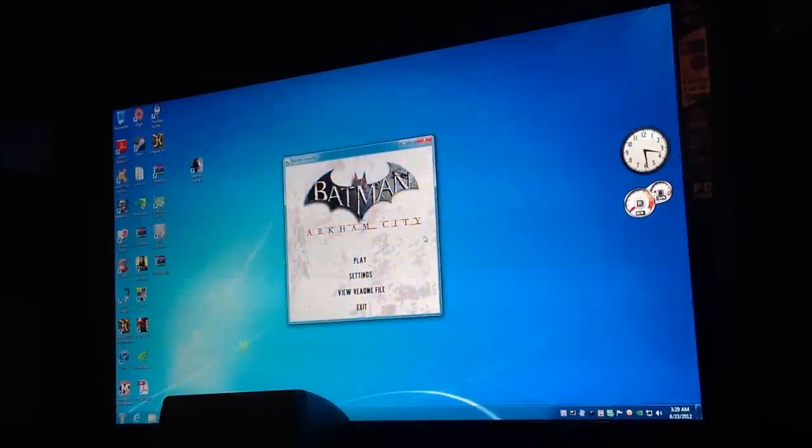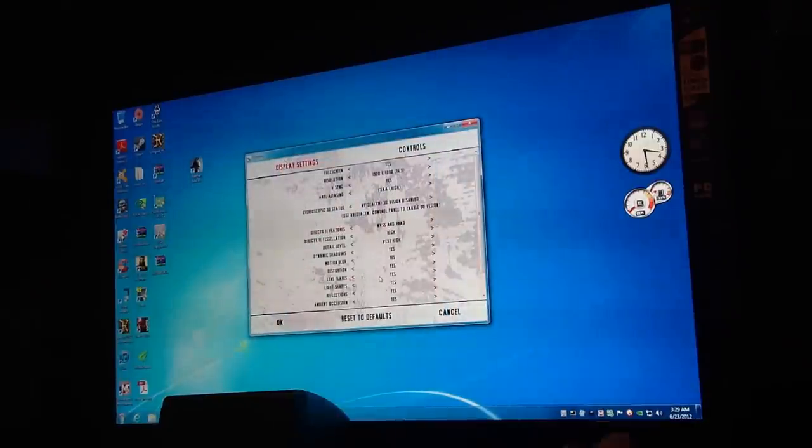I'm setting up the launcher to show you guys. I'm going to start it from here — settings. I'm going to shut V-Sync off so we can get frame rates. As you see, 1920x1080. FXAA is the new type of anti-aliasing for the 600 series and beta cards; it gives you smooth edges without supposedly the system impact.